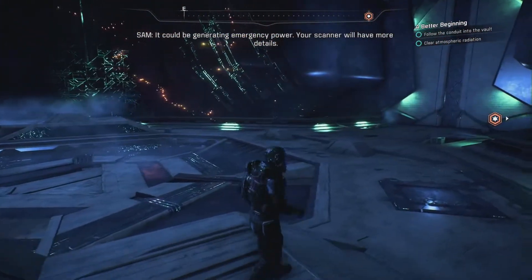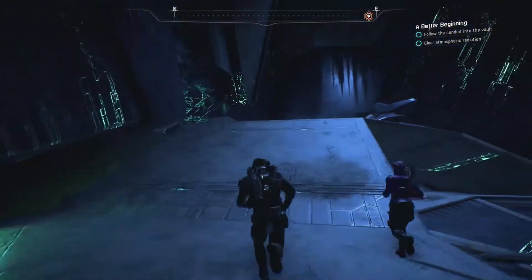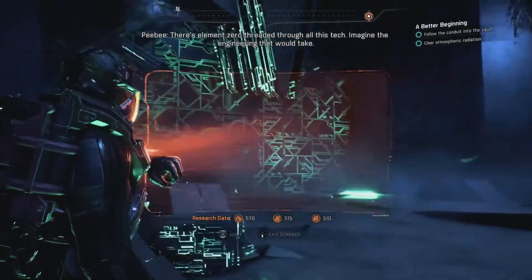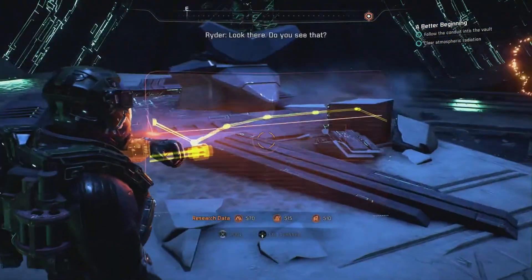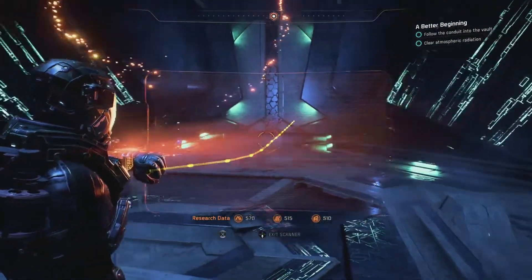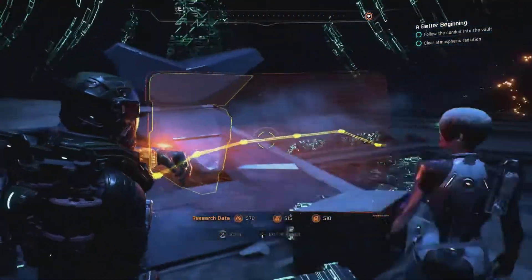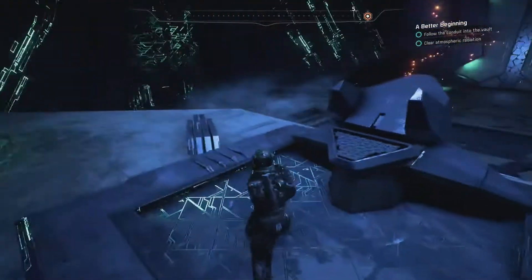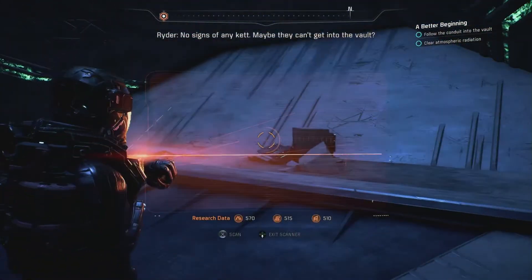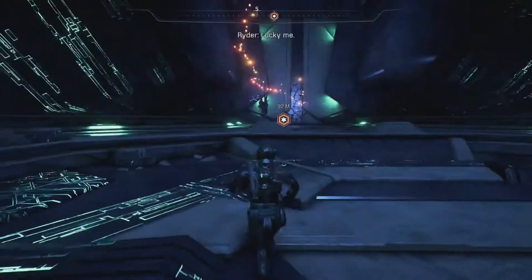Fluid is running through it. It could be generating emergency power — your scanner will have more details. Got anything? There's element zero threaded through all this tech — imagine the engineering that would take. Look there, you see that? Might be data, or bits of it. I see the conduit — whatever it is, leads out of the room. No signs of any Kett. Maybe they can't get into the vault. But you can — that'll get their attention. Lucky me.